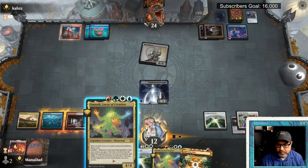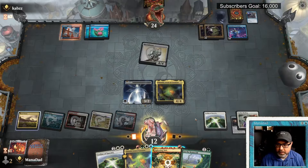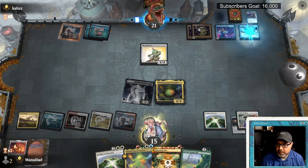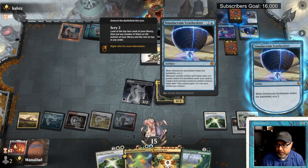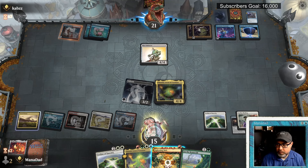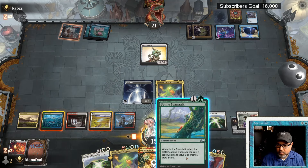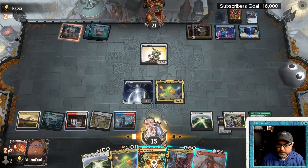Lightning Bolt! No counterspell — that went right through. Up the Beanstalk draws a card a little late. We gain back some life, go back to fifteen, One Ring goes to twenty-one. Simulacrum Synthesizer enters — we get to scry two. Good card. Whenever another artifact with mana value three or greater enters the battlefield under your control, create a colorless construct artifact creature token. We'd love to remove that Synthesizer before they get value. They don't even attack into Omnath. We Beanstalk, draw a card — it's a Fury!